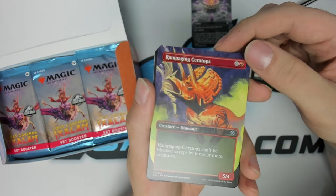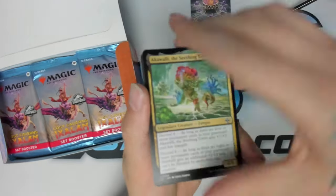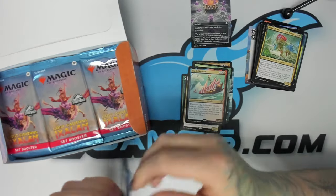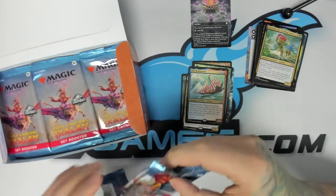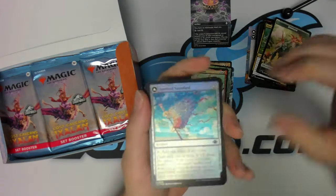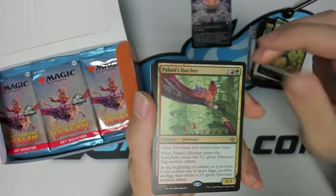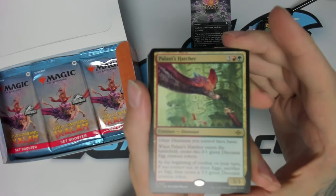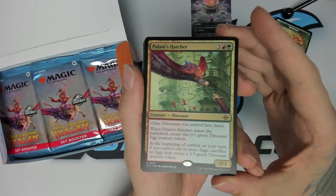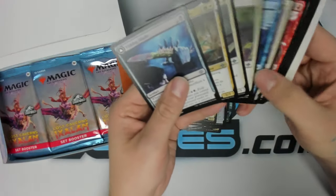Got a borderless Rampaging Ceratops. Sometimes you only get one rare — set boosters are funny like that, sometimes you get one, sometimes you get like four. Pack four: we got a foil Sunbird's Sundial, a little mana rock. We got a Palani's Hatcher, little dinosaur-type payoff, and then the rest of the booster — some uncommons, commons.